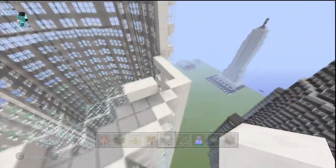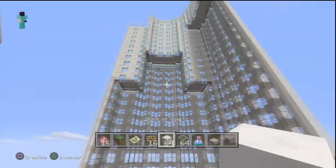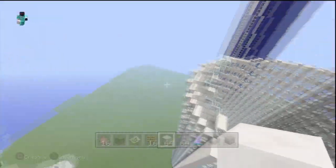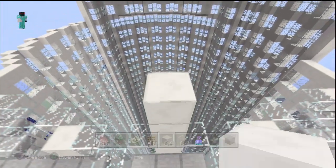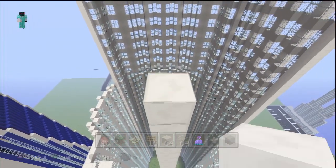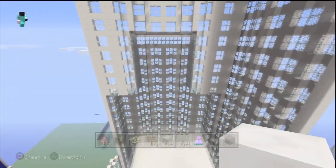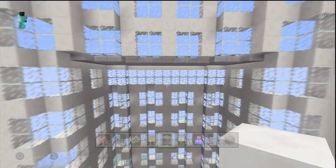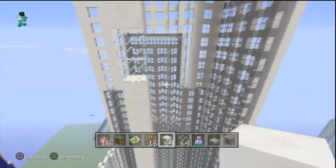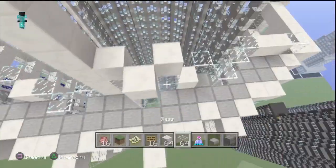Add just one glass here and one glass to this side. Now what we're going to do is build this up. You need to build this middle piece 36 blocks high — so count up: one through 36. That is 36 blocks high. Then add two blocks on top of that and a quartz block on top of those.